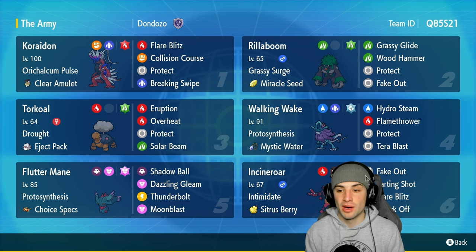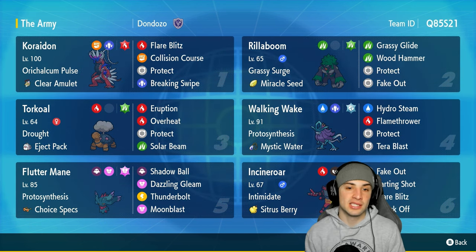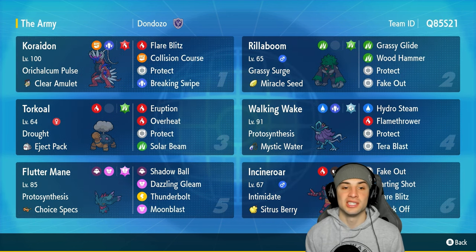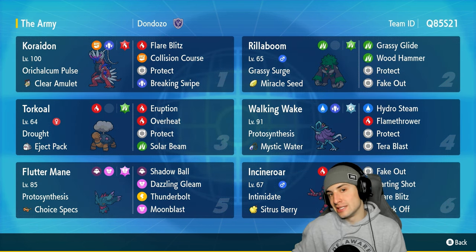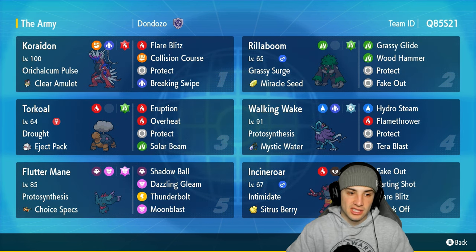We're pairing Koraidon with other Pokemon that thrive in the sun. Koraidon has the Clear Amulet as its item, rocking Fire Blast for big damage, Sun Collision Course as its signature Fighting move, plus Protect and Breaking Swipe. Other Pokemon on today's team: we got Rillaboom and Incineroar as double Fake Out users — you've been seeing this combo a lot on the ladder, and both are top tier.